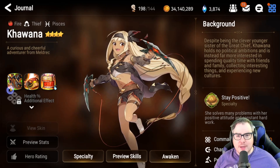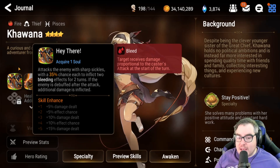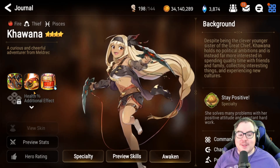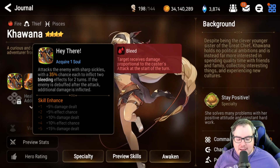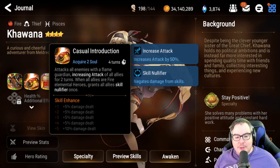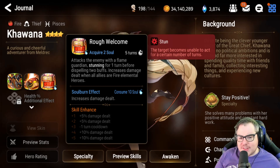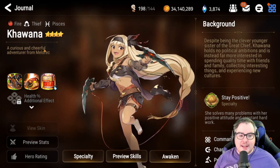Bleed is just a really hard stat to balance right now — thinking of Haste as well. The only ones that don't seem to be affected are units that are really good at specific things, like Biken or Sigret. Also, I'm going to be ignoring the molagora cost for building these units. Her skill two grants increased attack to all allies for two turns when allies are fire elemental, and skill three stuns, dispels two buffs, and increases damage dealt when all allies are fire elemental.